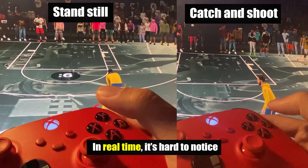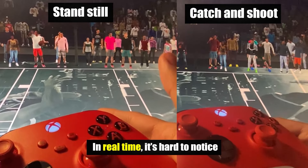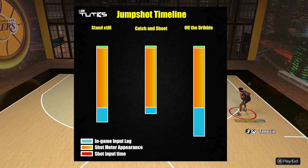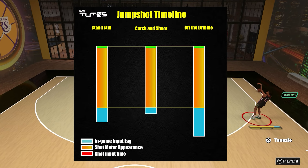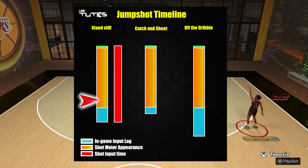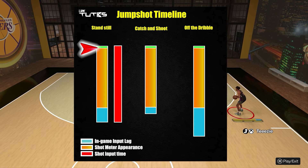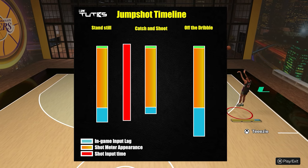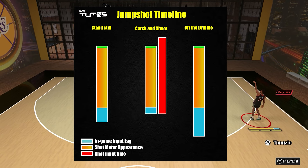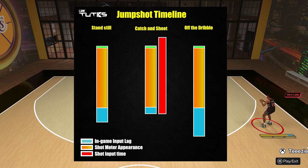The problem with these different input lags is that not many players know about it, and it causes problems. Here's a quick chart — the blue ones represent the input lag and the yellow ones represent the appearance of your shot meter. Imagine if you shoot a standstill shot with a certain timing and you green that shot. The problem is many players think that if you do 100% exactly the same timing on a different type of shot — like catch and shoot or off the dribble — they expect to green it as well. But unfortunately, that is not the case.